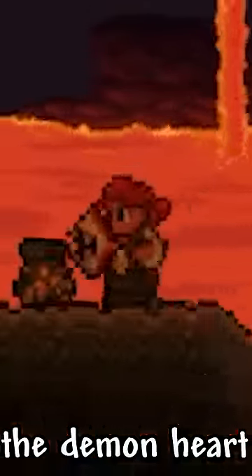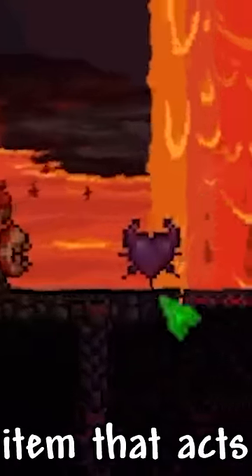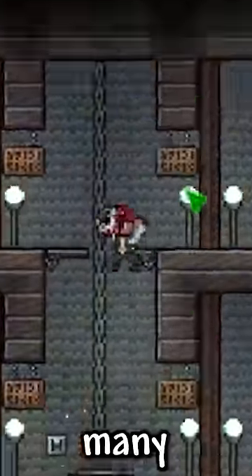Arguably the best expert drop, the Demon Heart has no downsides whatsoever. After defeating the Wall of Flesh, you will be granted this item — it acts similarly to a life crystal, but gives you an extra accessory slot instead. As you can imagine, this is a favorite for many.